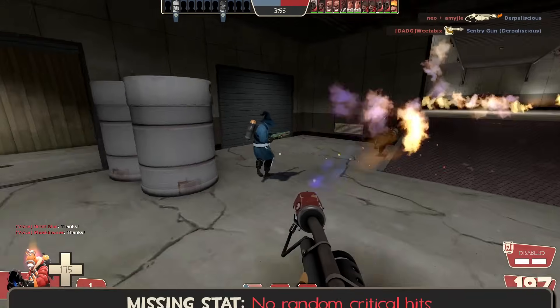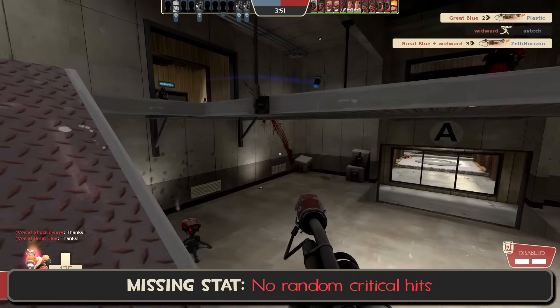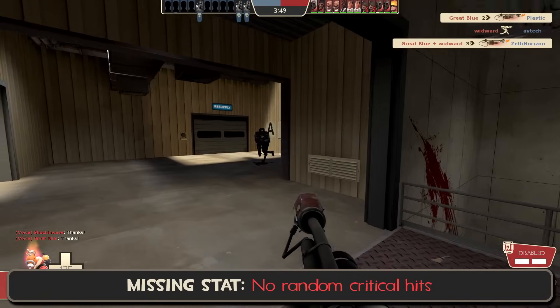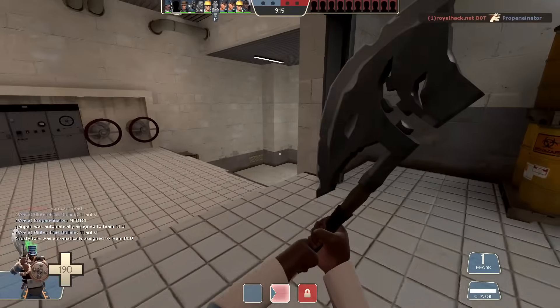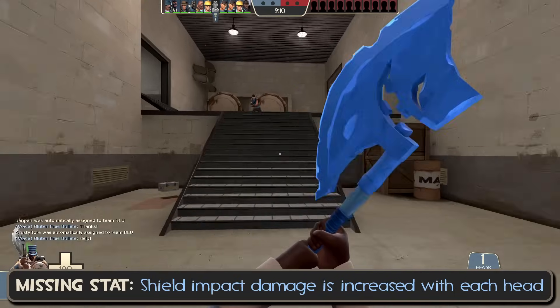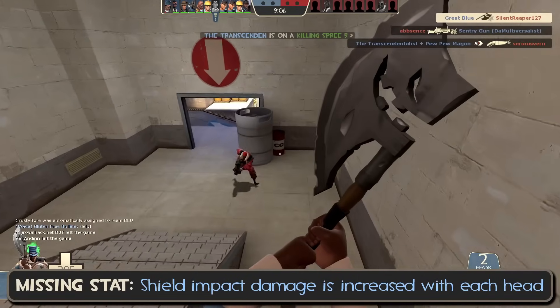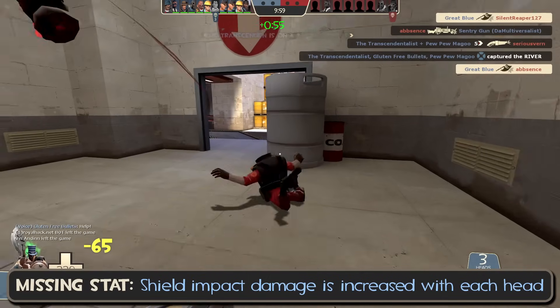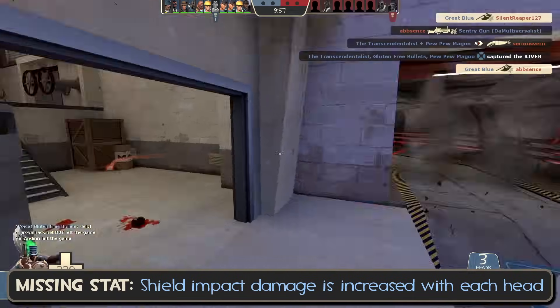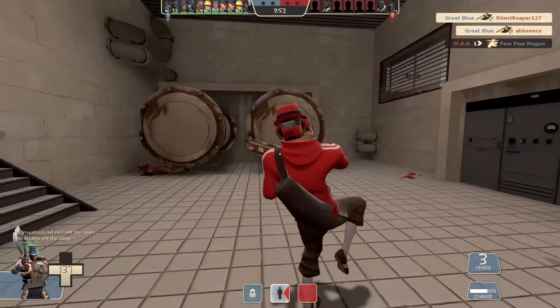The Backburner has the hidden stat of no random crits, which makes sense given the point of the weapon, but it seems like such a basic one to forget. The Eyelander, in addition to granting you move speed and health with each head collected, also increases your shield bash damage, meaning that with five heads collected, the Splendid Screen can actually break the threshold for one-shotting light classes at max range. This isn't essential to the weapon, but it would be nice to show newer players that they have that option, since it does affect how you might try to go about getting kills.